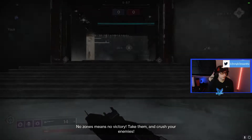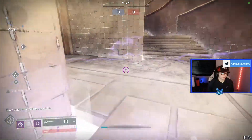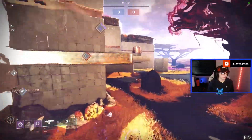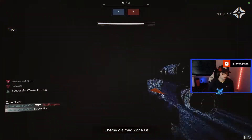We're spawning inside here, gonna run straight out towards C and see if I can't get a little bit of a peek going. Probably try and play underneath — get real up tight and close without them knowing I'm here. Enemy claiming zone C.